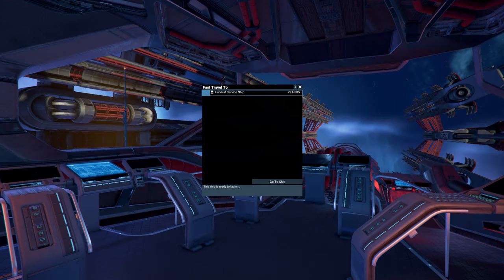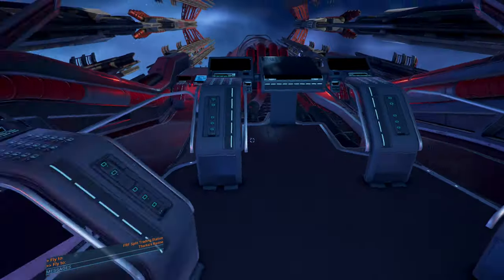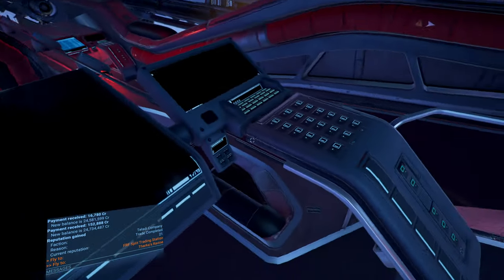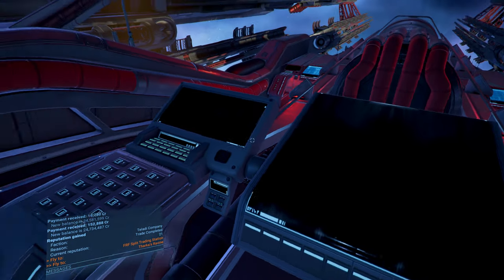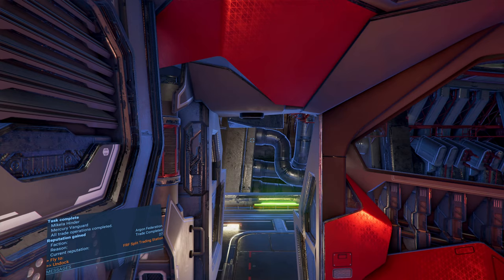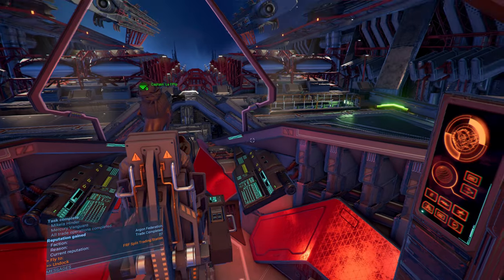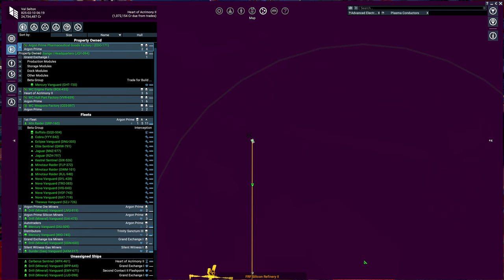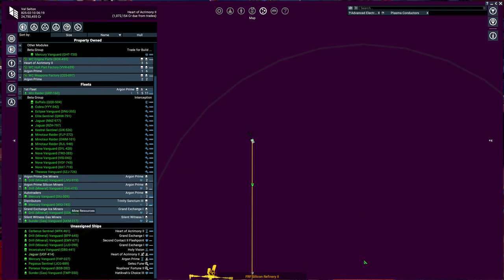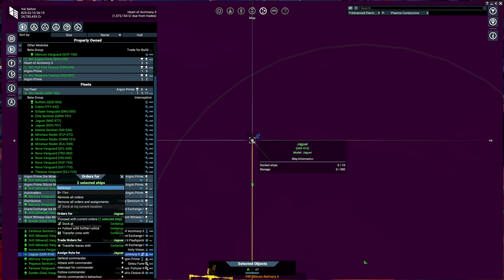I'm not quite sure what the goal of all this is. I don't think Dal's been totally up front with me — just like Dal. They smartly locked down the controls because I was looking to see if I could steal this ship, but I could not. I can always use another Buffalo. So we teleported back aboard our ship, and I'll take this Jaguar back to our Cerberus, then head down to the trading station and do a court case.